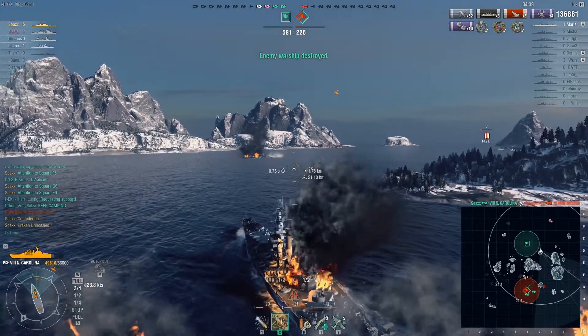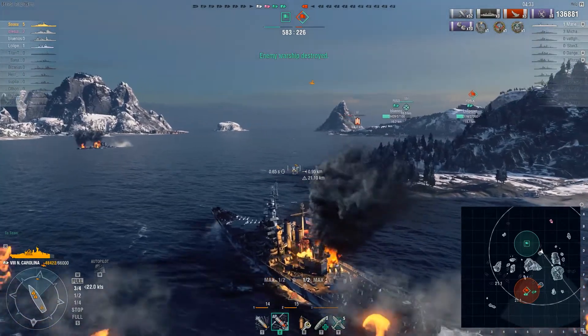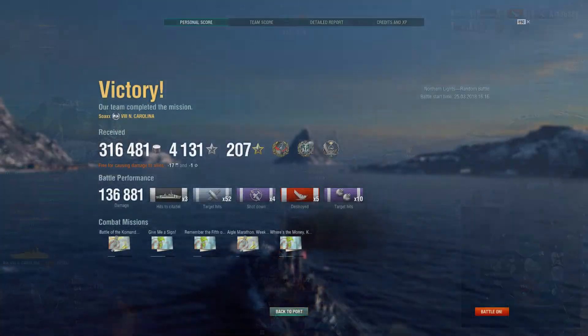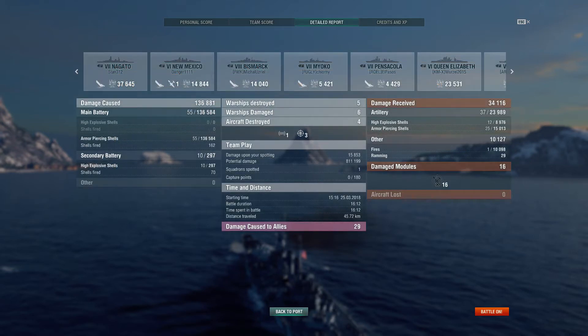I'm burning but I don't have to worry about the fire because there's only an aircraft carrier left and we are capping the base. We don't find the aircraft carrier before we cap out. There you have it, people — we managed to do 136,881 damage, 3 citadels, 5 sinks. We managed to get Confederate, Kraken Unleashed, and First Blood. We topped the leaderboard with 1,836 base experience. We did a total of 136,584 damage with our main battery, 55 shells hit out of 162, and 297 damage with our secondary batteries.